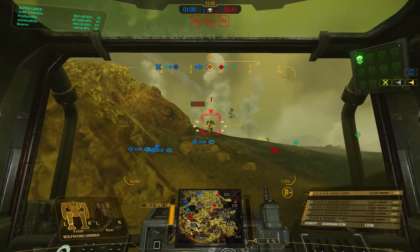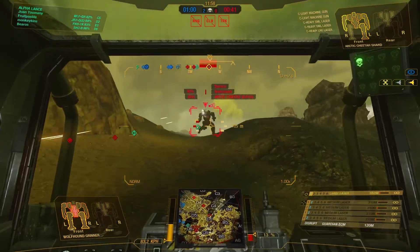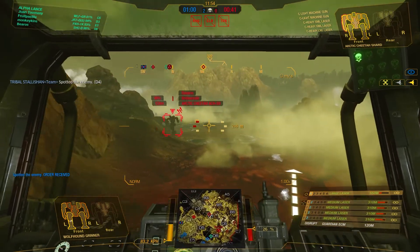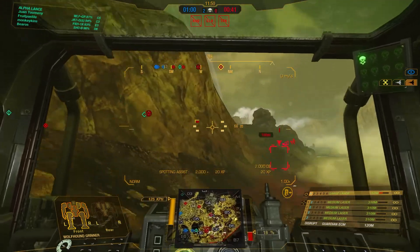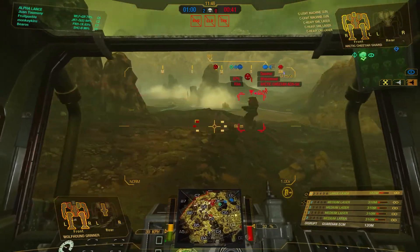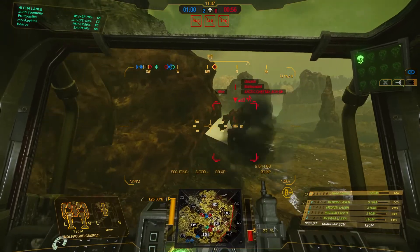In my opinion, if you do not have a Grinner, this is one of the mechs in the light family that I would categorize as a must-have light mech. Because there is so much customization that you can do to a mech, for the purposes of all these comparisons, I'm going to start our discussion at the baseline of the stock mech and the stock loadout.